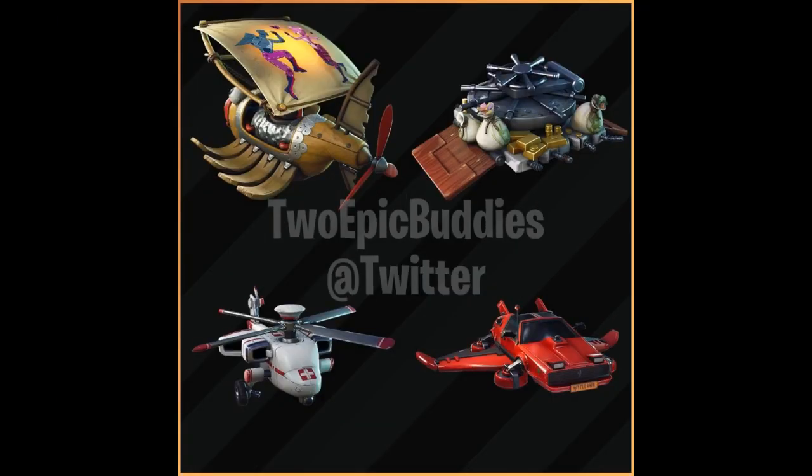Alright guys, then we have a total of 4 brand new gliders. The first one — I don't know what that is, it looks like a bullet brand, reminds me of the pirate ship at the map. The second one we obviously have the Wild Card glider, has money and a locker to it. The third one is a first aid kit helicopter. The last one is a nice red futuristic-looking car — reminds me of GTA San Andreas where you can fly cars. Total of 4 brand new gliders here in Fortnite.